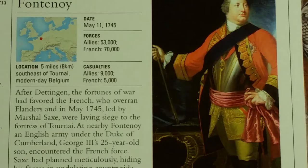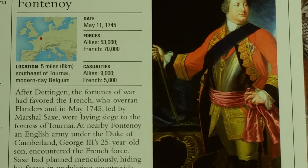1745. William, Duke of Cumberland, was a general at 21, and fought at Fontenoy and Culloden. In 1757 he was disgraced after surrendering an army during the Seven Years' War. The Austrian War of Succession, fought on May 11, 1745. Forces involved: 53,000 allies against 70,000 French. Location: 5 miles or 8 kilometers southeast of Tournai, modern-day Belgium. Casualties: 9,000 for the Allies, 5,000 for the French.